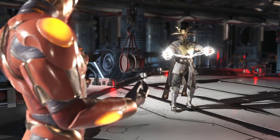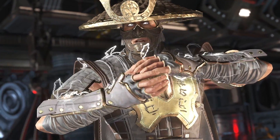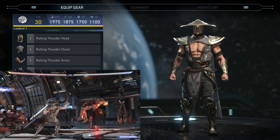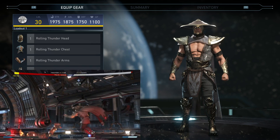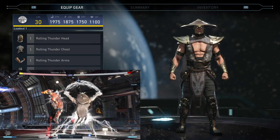I sense great power within you. I can do things you won't believe. You must temper that power with wisdom. What is up guys, welcome to another Injustice 2 epic gear set video. In this video today we're going to be checking out Raiden's new VIP set called Shinnok Imprisoned, with the Shaolin's Wisdom shader on there — it has a brown and gold look.